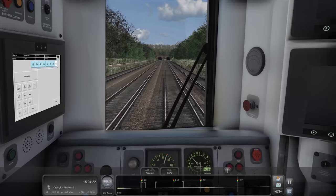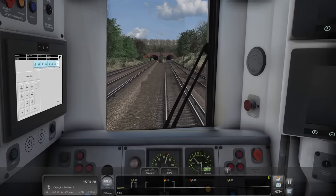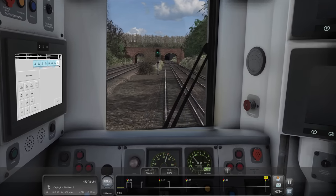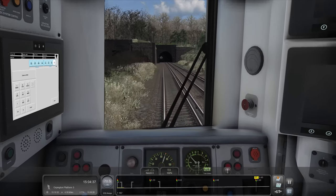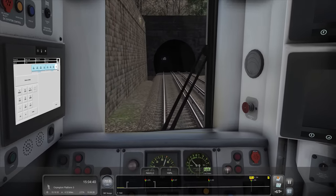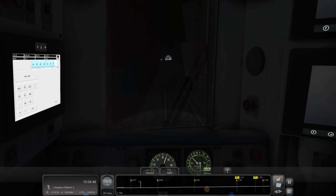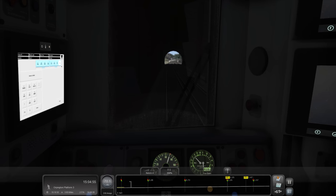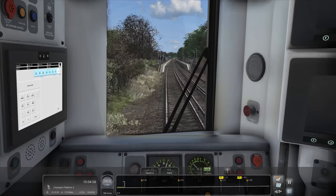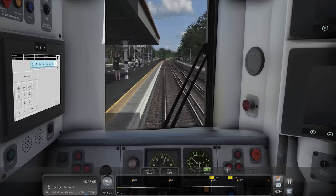This is an absolutely fantastic route. If you're a fan of the London area, this is an absolute must - there's a link in the description. There's also a link to the ElectroStar if you want the Armstrong Powerhouse Enhanced ElectroStar. You get quite a lot for your money - 377s, 375s, all the different liveries and specs with the different front ends. It's a really, really good pack. If you're a fan of the London network, this is brilliant. You'll probably have all the requirements anyway if you like your South London area, so this is a must.